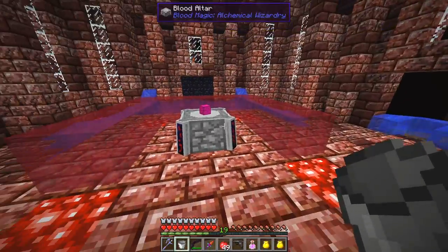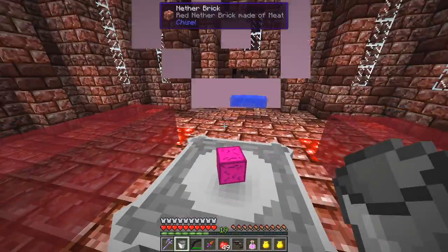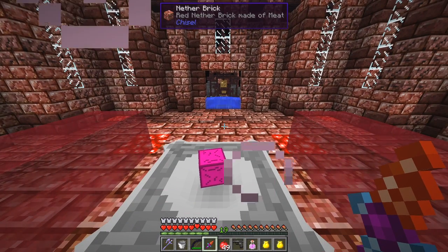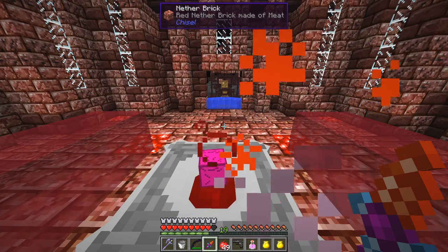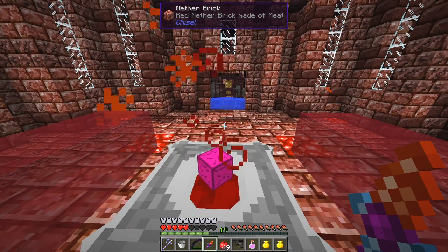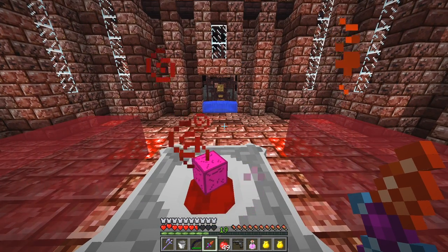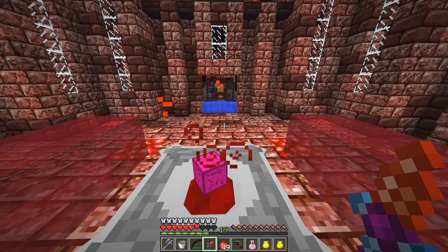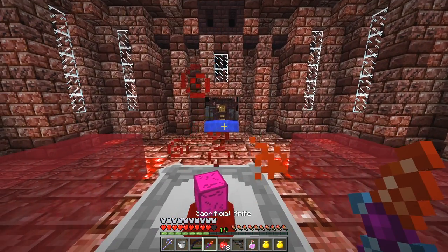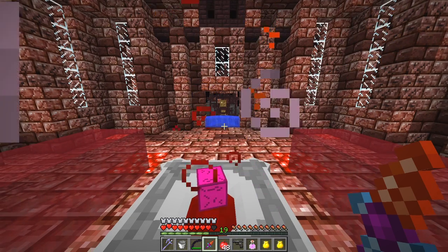There's no more mobs spawning inside here, which is what we need. I'm not standing in the penicillin at the moment. What you do is you start to cut yourself as fast as you can without dying — and usually this is where I die. You've got to do 100,000 LP so you've basically got to keep cutting, watching your health and food bar all the time. When it starts to go down you cut a little bit more, step back, step forward and keep going. I won't speak too much as it requires concentration.